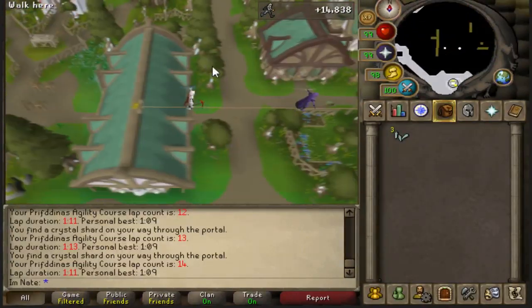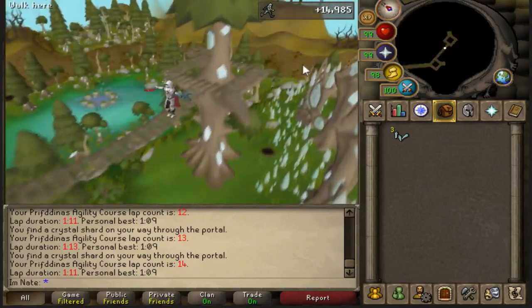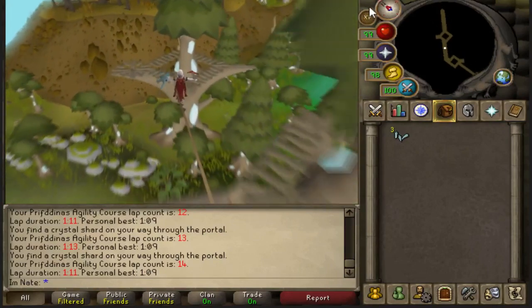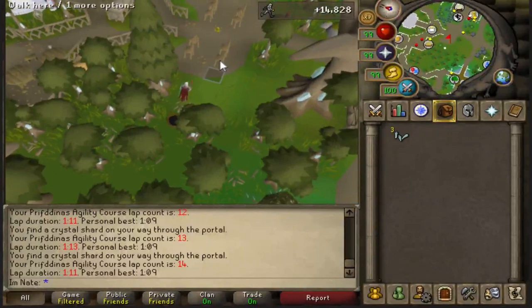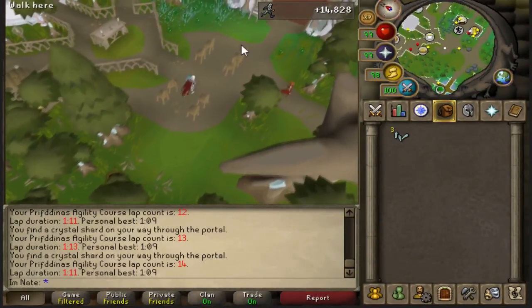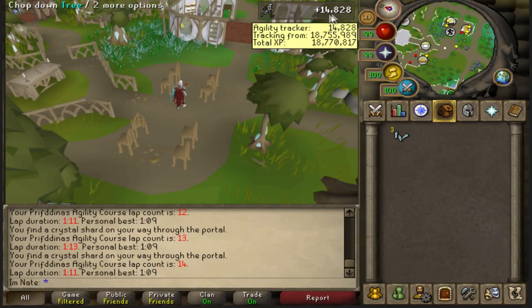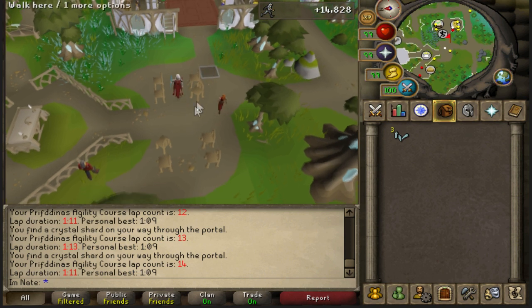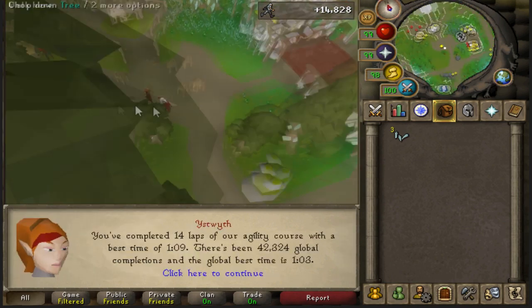Next up is the new Agility Course. It requires 75 Agility to do. The higher your Agility level, the more XP you're going to get. There is a cool new counter that counts how many laps you've done, and there's an NPC that tells you the global best time for the course and your best time. There was just a little bit over 15 minutes of testing - 15 minutes and 35 seconds to be precise.